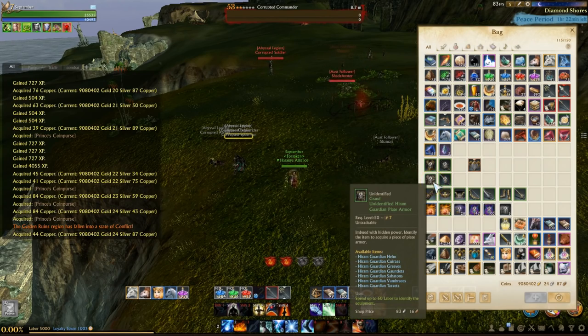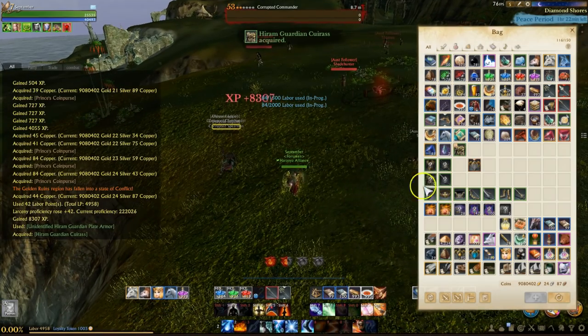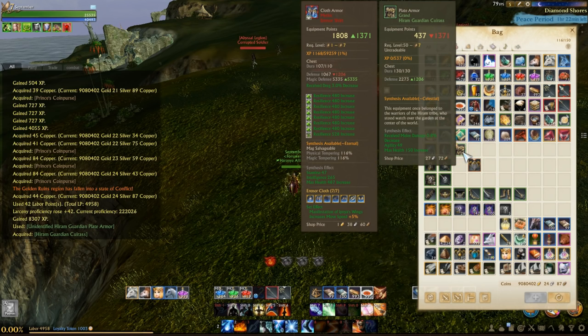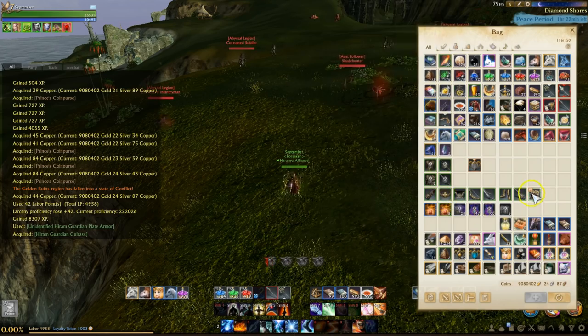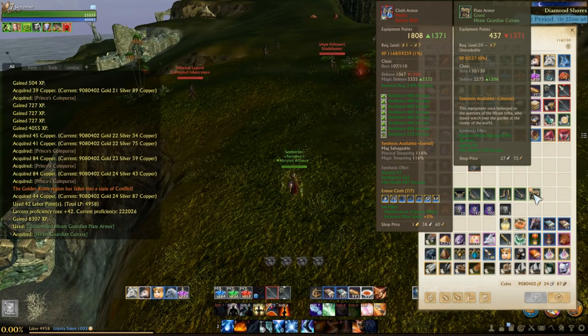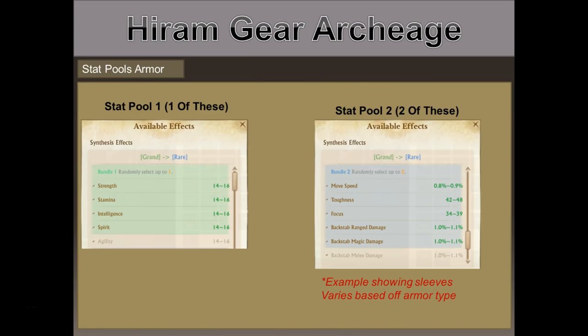When you open them it is RNG — you cannot pick your weapon or armor type. If you get a plate drop, when you open it you might get a headpiece or boots; you don't know. Every piece will come out as grand grade, and you'll get three different stats from two different pools. The first stat pool applies to every armor and weapon type, though the amount depends on the slot — a two-hand weapon will have more than waist or sleeves.